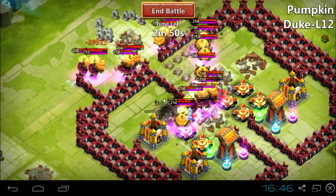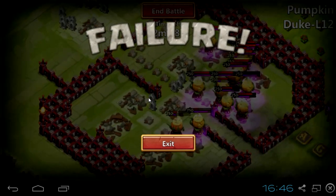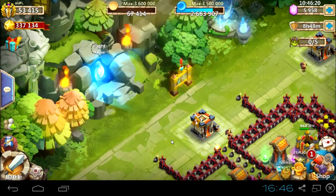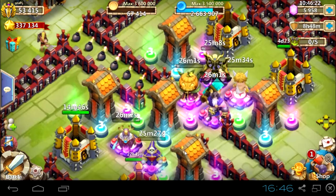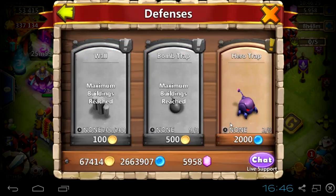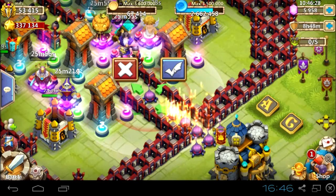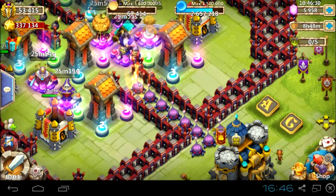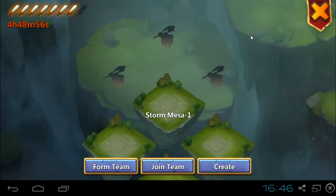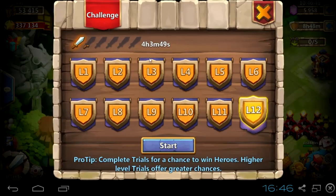Pumpkin Dukes — I think I could win with Pumpkin Dukes if the first one coming into my core base would be killed. But whenever they proc, they just go crazy. Without Minotaur, I'm not hoping for too much. So I'm farming Snowzillas, Druids, Paladins, Succubus — heroes like that.